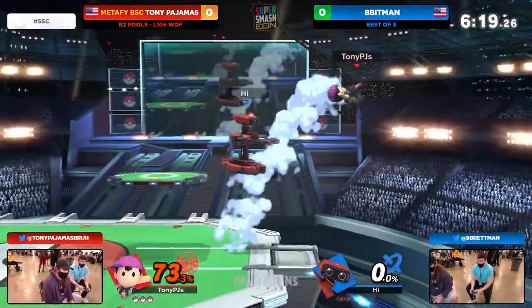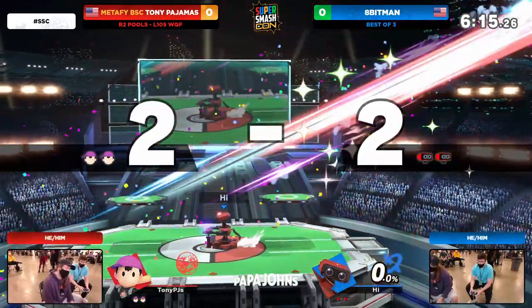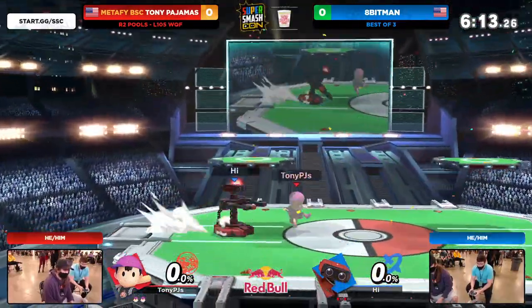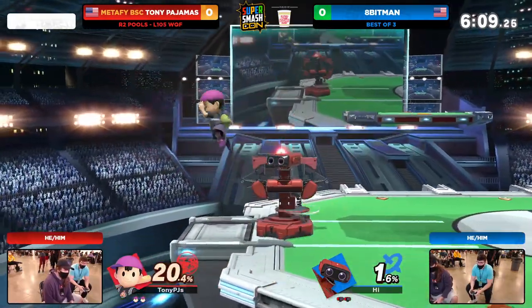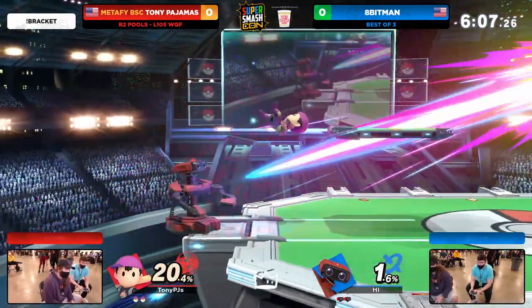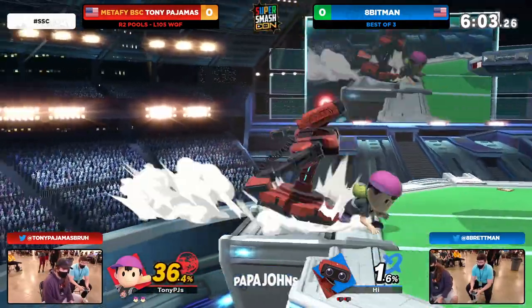Because you can run up back and forth, make them think that you have a free attack. Or what does Ness usually do there? Start charging down smash, right? But what a great answer from 8-Bitman — taking no damage at all, finding that back air, and then the hit top interrupting that little string attempt from Tony. What a great trap right there from 8-Bitman, managed to catch the jump.